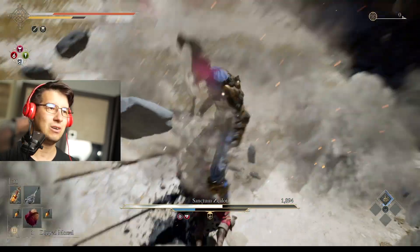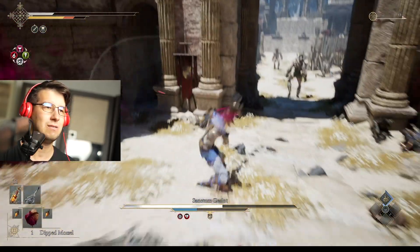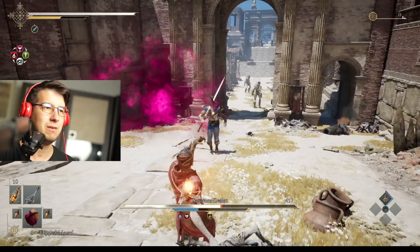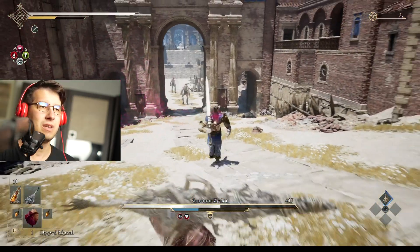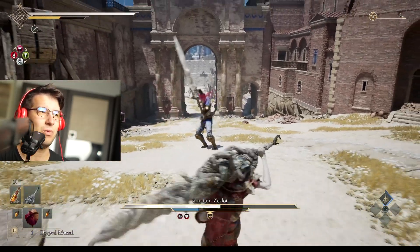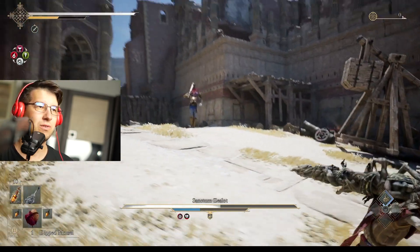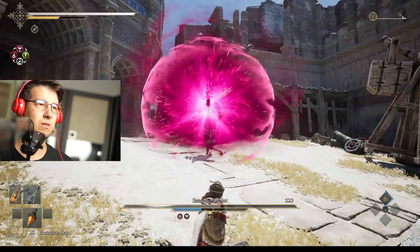Gonna dodge inside. Completely took that to the face. Recover your health, obviously. Run away a bit from him. Don't be afraid to take distance. We wanna be down the hill again, because for him it's more difficult to hit you over there. Deep Morsel. Nice.